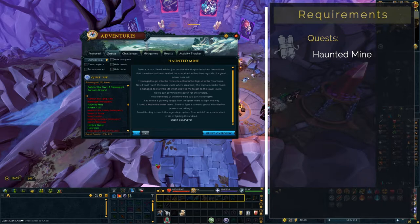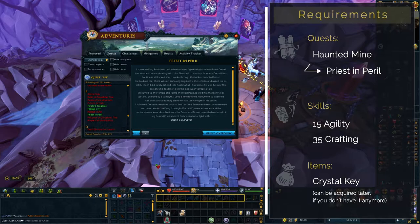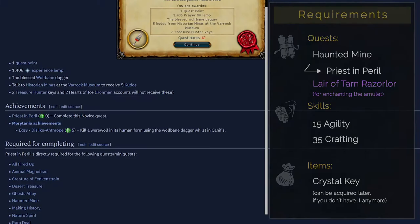The requirements for this amulet are fairly simple: you need to have completed the Haunted Mine quest, which also requires the Priest in Peril quest, as well as 15 Agility and 35 Crafting. Also bring the Crystal Key if you still have it in your bank, otherwise we will get it later. Completing the miniquest Lair of Tarn Razorlor will also allow you to enchant the amulet, increasing its damage and accuracy boost against undead from 15 to 20%.